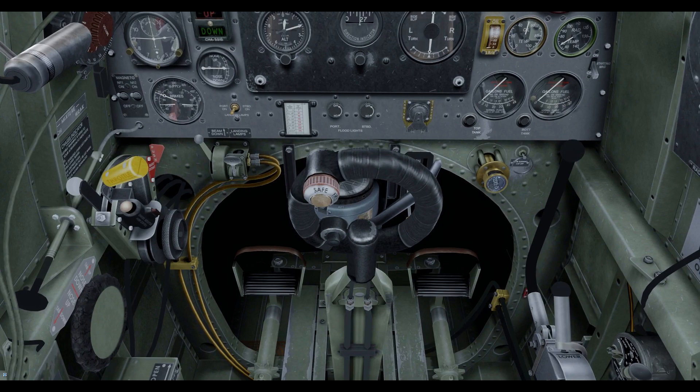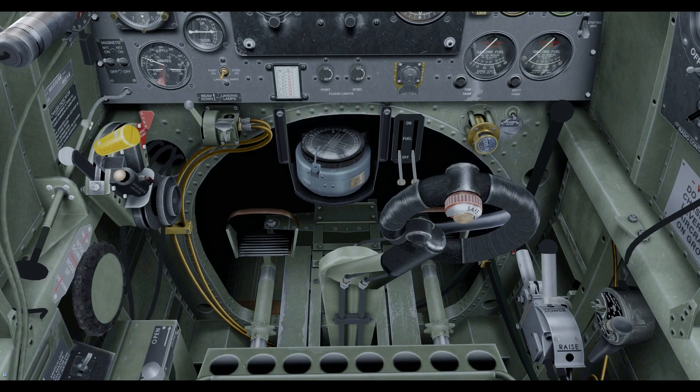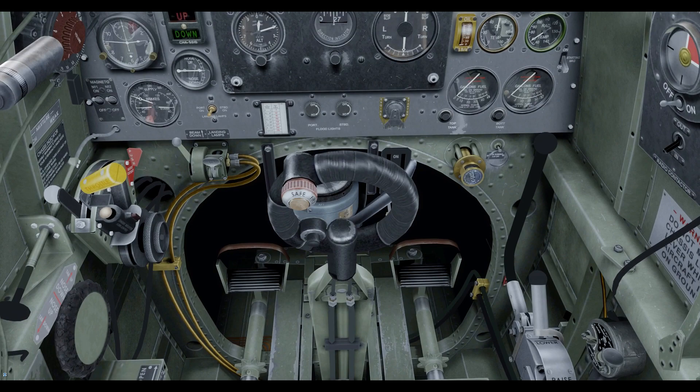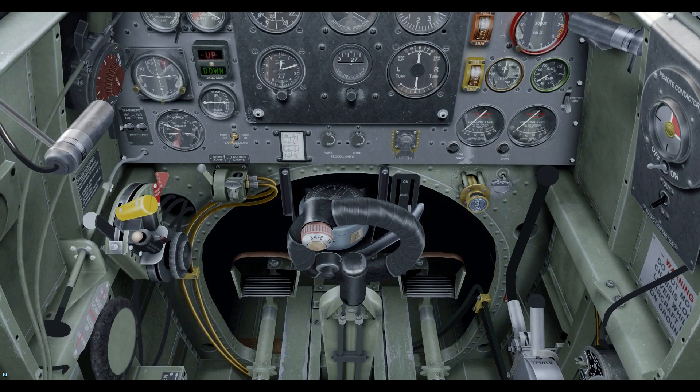Something worth pointing out on the stick: we've got forward and back movement where the whole length of the stick moves, but for the left and right ailerons, just the top portion moves. That was quite an interesting feature. If you imagine your legs are either side of that stick, it's quite handy just having the top bit move, because otherwise the whole stick would be bashing into your legs. The Spitfire cockpit is so cramped — the sim doesn't quite get across just how cramped it really is — so that split stick is a great little feature.